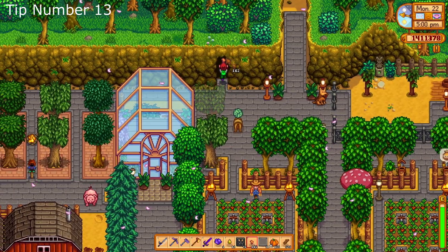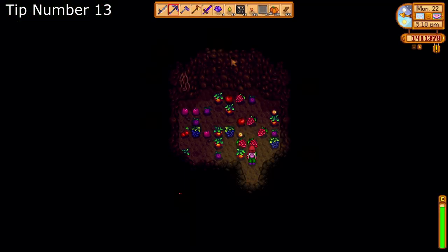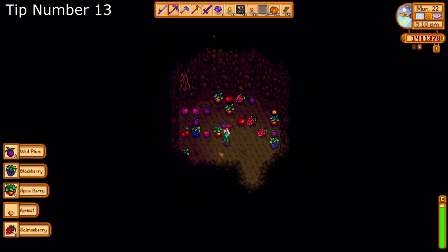Tip number thirteen: don't forget about your cave. Whether you choose fruit or mushrooms, the cave on your farm is still a good source of community center items, fresh energy, or profit. Make sure to check every few days.